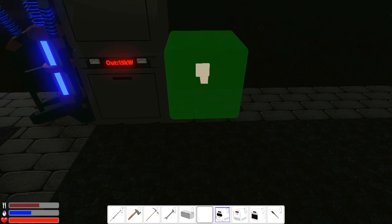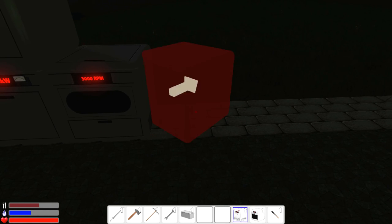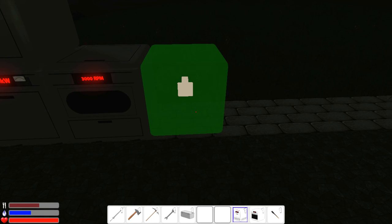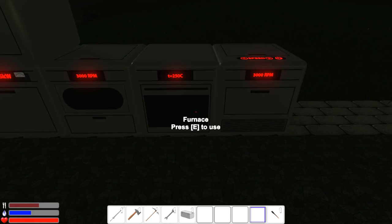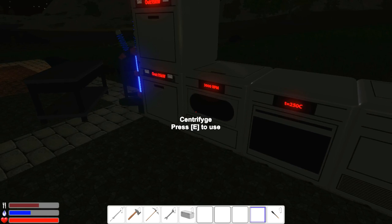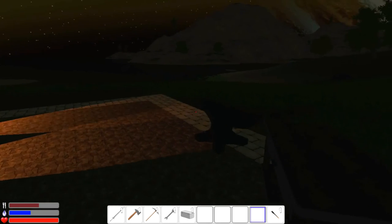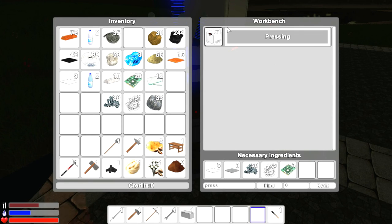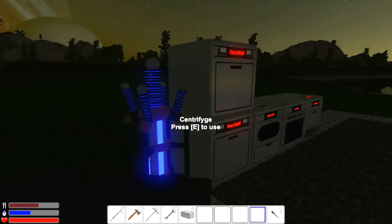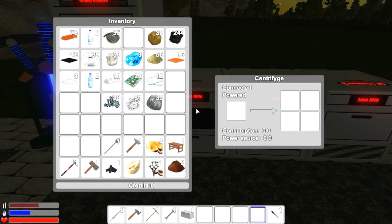This is the centrifuge and one of these is the presser. Let's see — we'll do the furnace, the crusher, and the centrifuge. We need a presser as well. The presser requires steel plates, which we'll get out of the centrifuge.